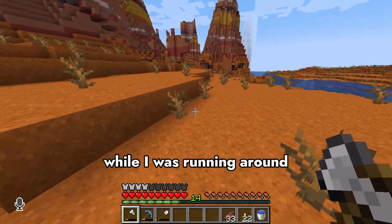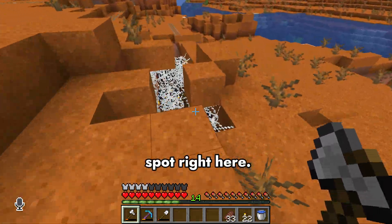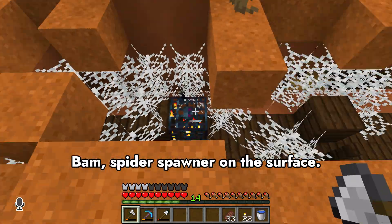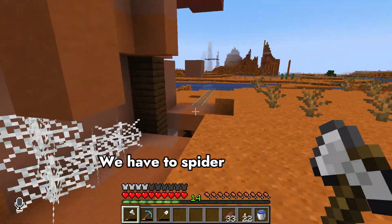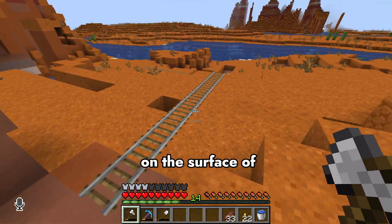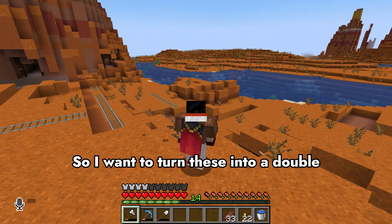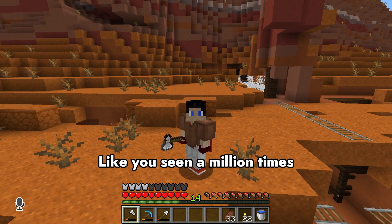In the last episode we built a scout vehicle as our starter base. While I was running around collecting resources I discovered this spot right here — a spider spawner on the surface. There's two of them! We have two spider spawners on the surface of our world, so I want to turn these into a double spider farm.